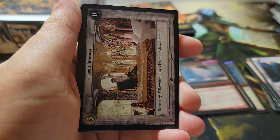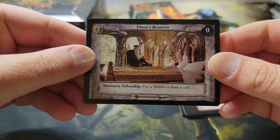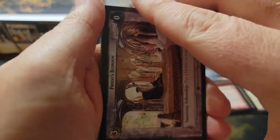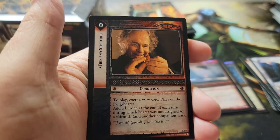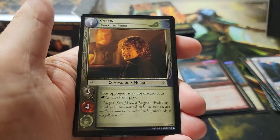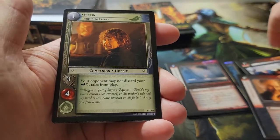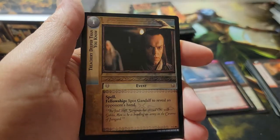Pack twenty-eight: Frodo's Bedroom — play a Hobbit, draw a card. And our rare is Thin and Stretched — very cool. There's a common Pippin, but it is not a foil.